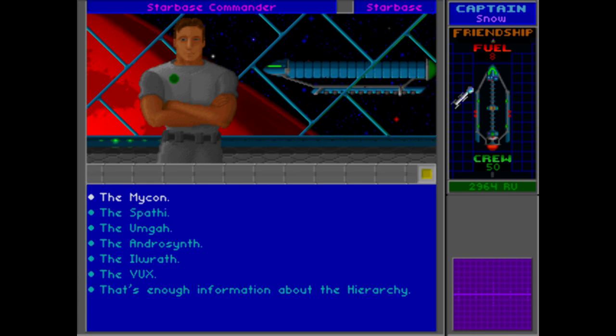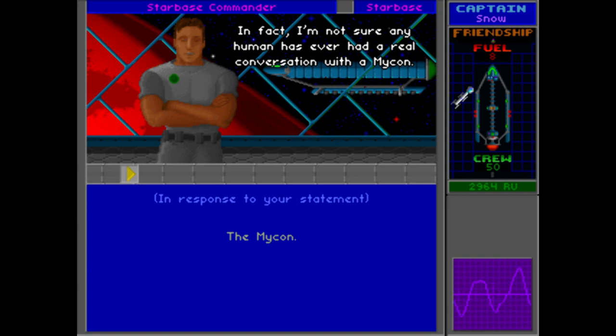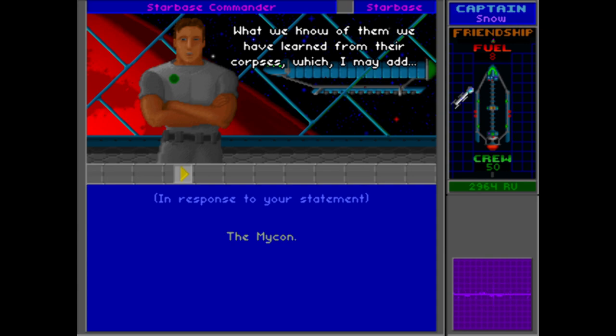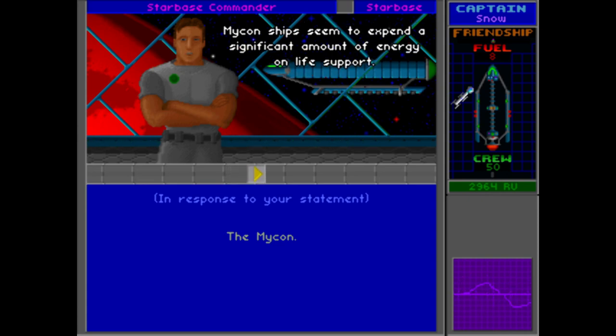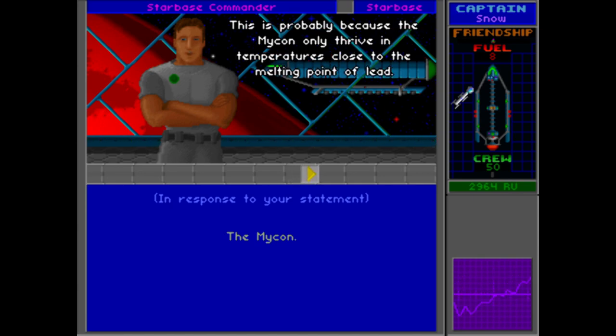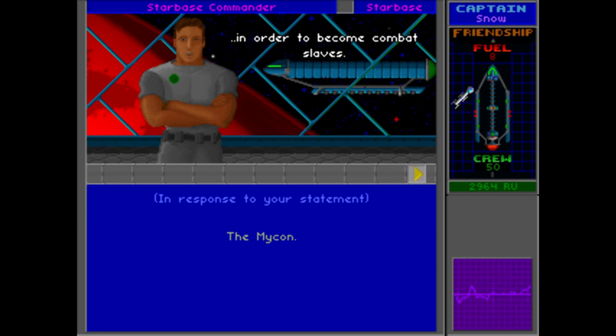The Urquan being the leaders of the hierarchy, we've got a bunch of other potential enemies to deal with. The Mycons are hard to get a handle on — in fact, no human has ever had a real conversation with a Mycon. What we know of them we've learned from their corpses, which have a nasty habit of coming back to life when thawed out from a decompression quick freeze. Mycon ships seem to expend a significant amount of energy on life support, because the Mycon only thrive in temperatures close to the melting point of lead. As far as we know, the Mycon are the only race to actively seek out the Urquan in order to become combat slaves.